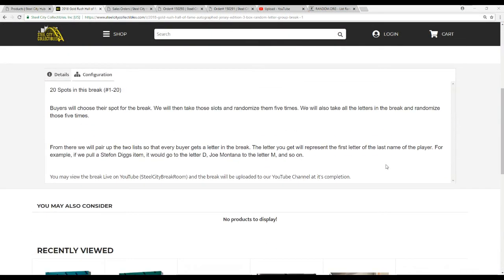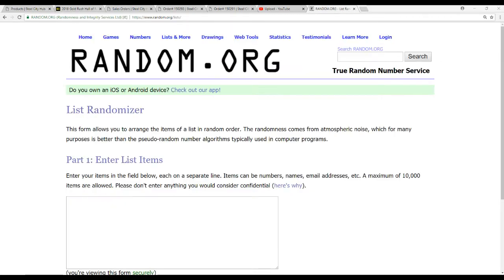Rules real quick: 20 spots in this break. We're going to take all the names and all the letters that I've put through for the checklist and randomize them 5 times. We'll pair the two lists up after that so that every spot gets a letter in the break. The letter you get represents the first letter of the last name of the player. For example, if we pull a Stephon Diggs jersey it would go to D, Joe Montana to M, and so on. Same multiple jerseys, we'll randomize between the names. Pretty simple. 3 boxes in this break — we're going to do our names first and then our letters second.